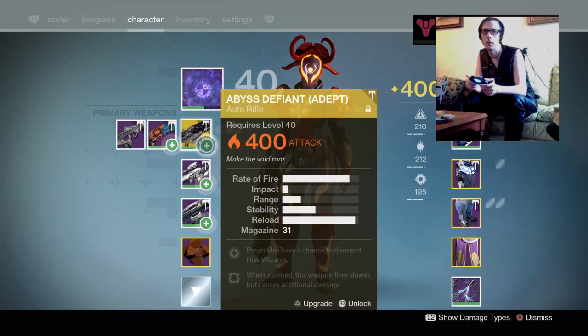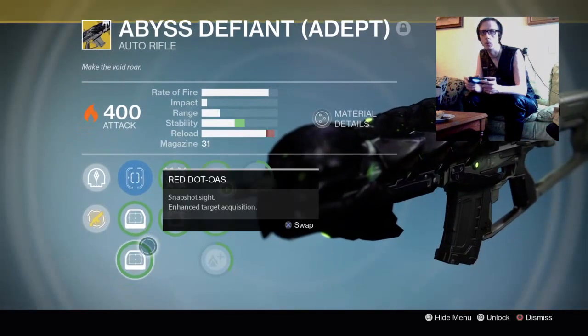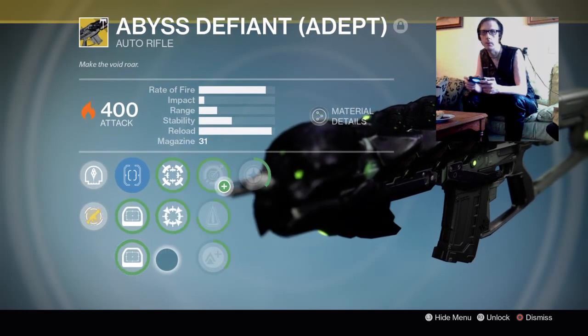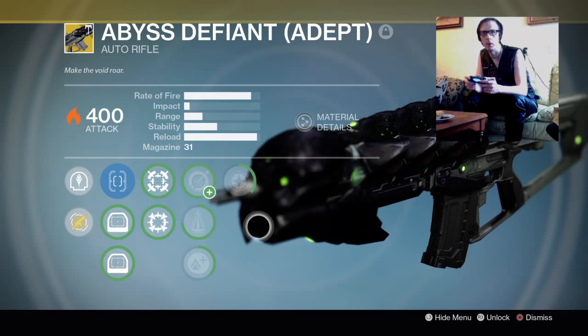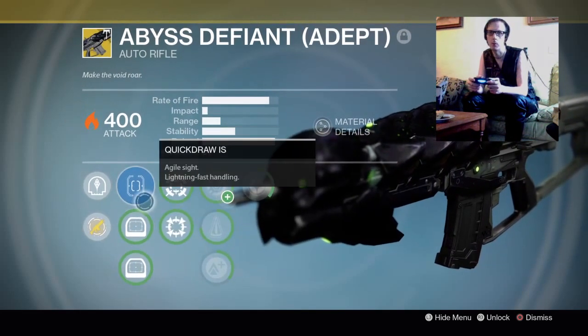This weapon I've got is the Abyss Defiant Adept. It was a new weapon with the 390 Crota's End Raid that came with the Age of Triumph, and it works with Quick Draw.